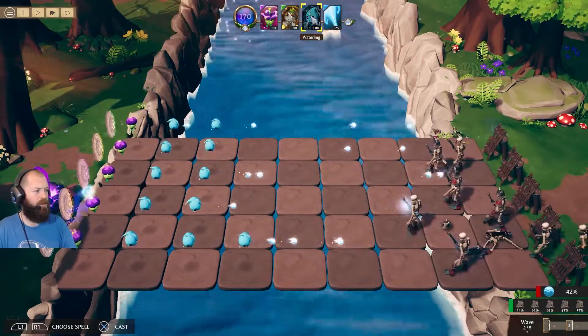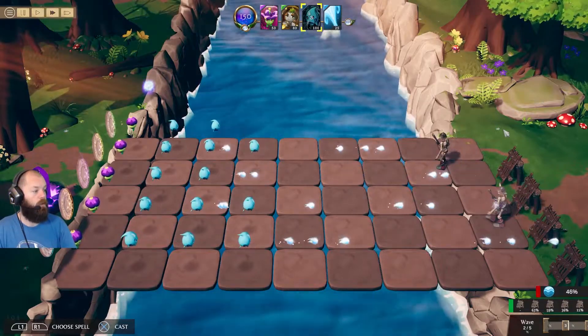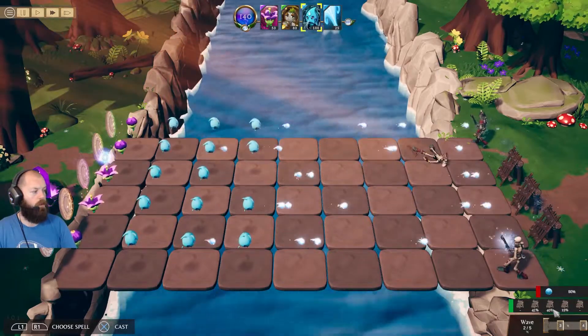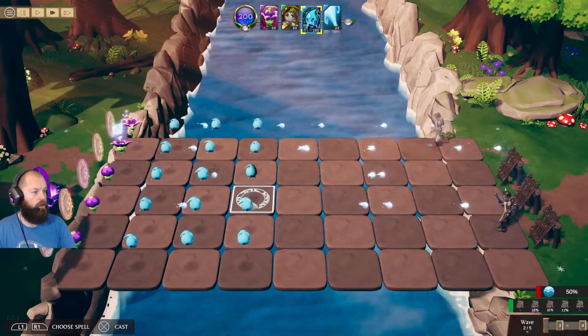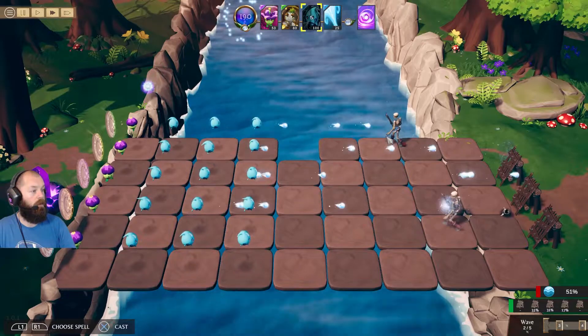Do you ever just want to have a nice relaxing time but also be challenged — without having to press loads of buttons or remember loads of controls? That's how I was feeling when I picked this game. Plants vs Zombies was such a fun game in its day and I just wanted to play something like it. Let's make sure we have at least three waterlings in each row. Oh, we've destroyed the first barrier! We've also destroyed the bottom one — we're very close, below 45 on the highest barrier. A recall ability lets you recall an elemental to regain some power before they get swept away.